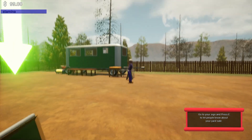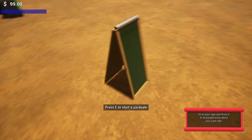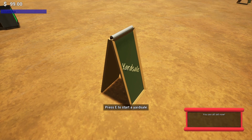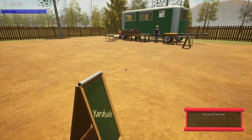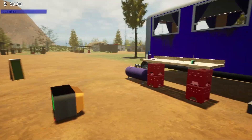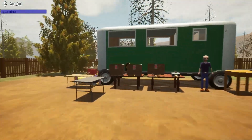We go up to our sign and he's gonna set up his yard sale, and we're gonna set up ours. As soon as it says 'yard sale,' your yard sale's up. You can also stop it when you want — it's real easy to use. And then we wait for our customers.